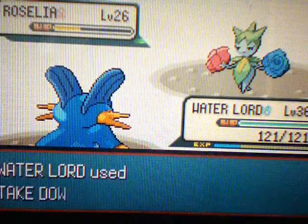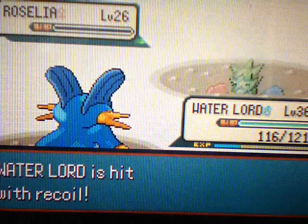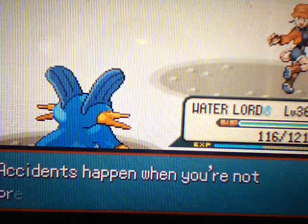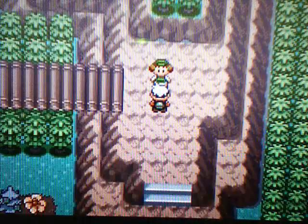We're gonna use a Takedown now and Roselia goes down. Wait a minute — there's a Pokemon I totally forgot on my team. Chompy! Poor guy — he's like level 18! Poor guy.